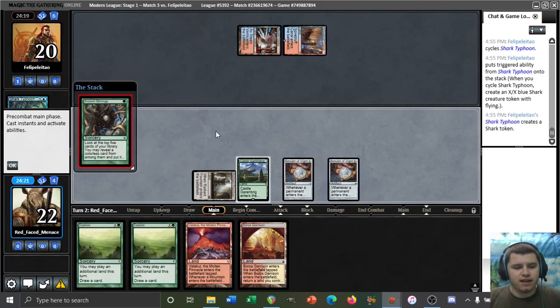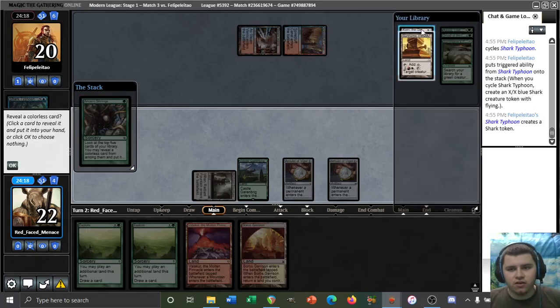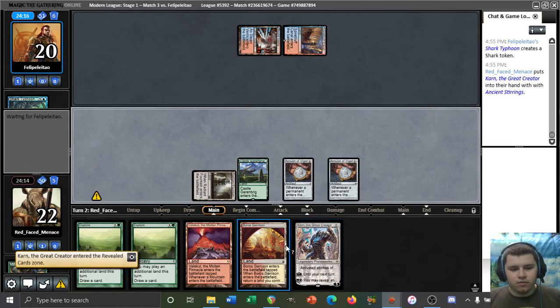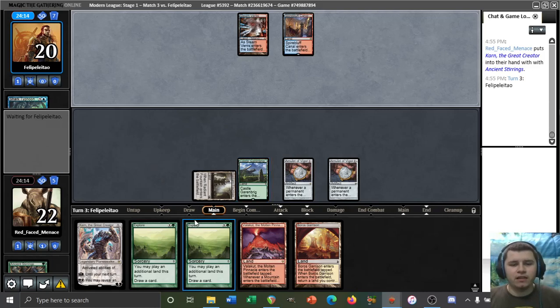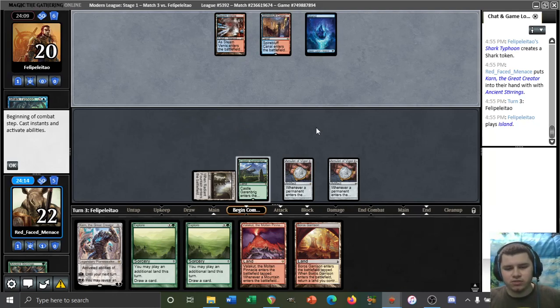Is our opponent on some kind of Jeskai control deck? We get a Karn off Stirrings — I'll take it. Pass it back. We can actually play Karn while still playing around Mana Leak this upcoming turn thanks to these Explorers, I think.